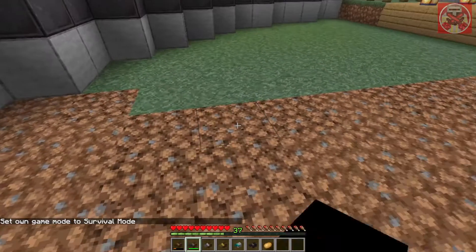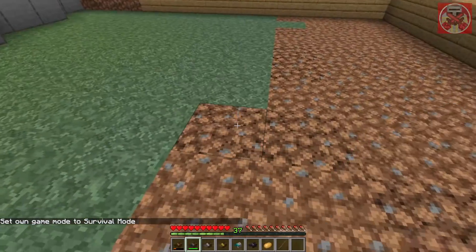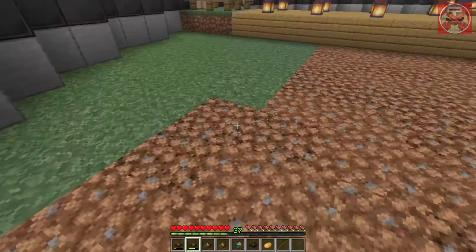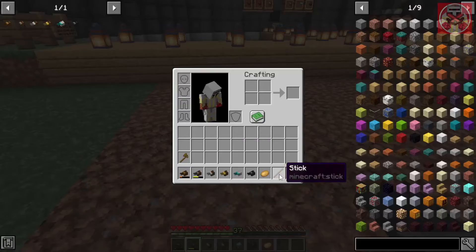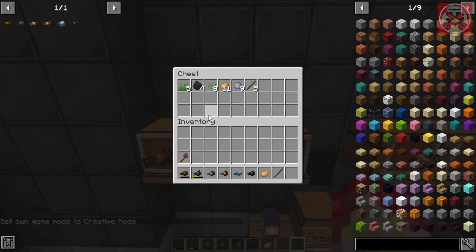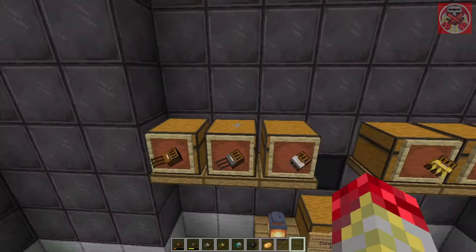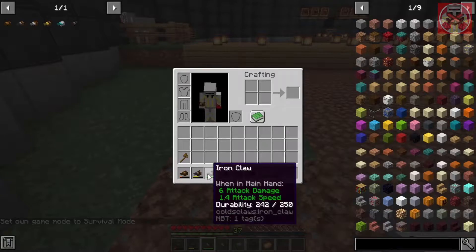Now let's move on to the stone claw — its durability is 131 and it does five attack damage, so it holds up better than the wooden one. I think you get the same amount of experience points regardless of which claw you use. I just got a stick from that. The loot from the stone claw is not really any different from the wooden one — you get almost the same loot.